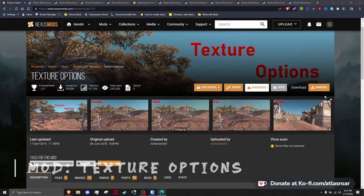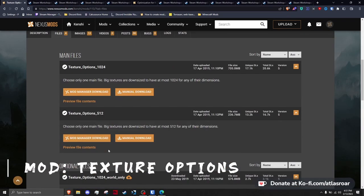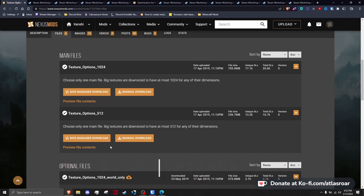Starting off we have UI and graphical mods, encompassing things such as in-game maps, UI changes, and some performance mods like compressing texture formats. The very first mod, Texture Options, simply downscales and replaces your textures to appear at a lower resolution, which makes the game perform significantly better. My personal recommendation is the 512 or 1k world texture option as it has the most impact across the board and allows you to leave everything else at a higher resolution. Players with weaker PCs may want to set every texture at once.